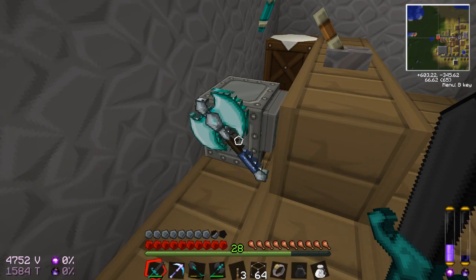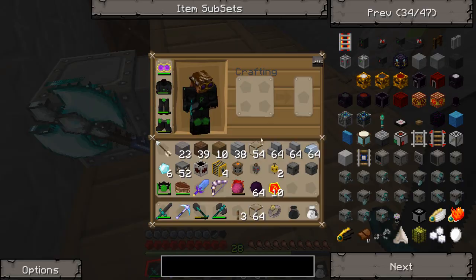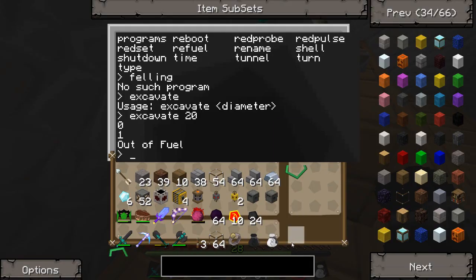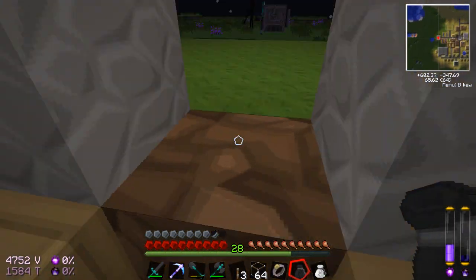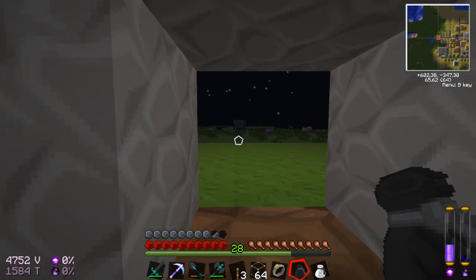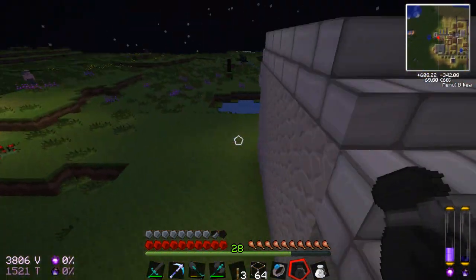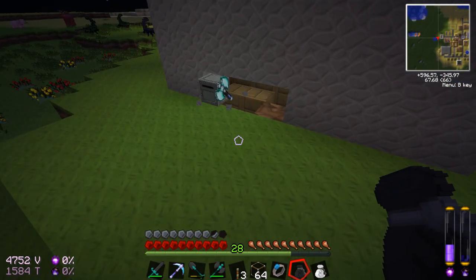Alright so let's try 'excavate 20' - out of fuel. Alright so this guy apparently needs fuel. The interface for this guy doesn't seem to be super great right now. I imagine charcoal would work maybe, so let's try giving this guy a little charcoal. Let's try this again - excavate 20. Oh, that guy is going to town! Later bud - he just beat the crap out of this thing.